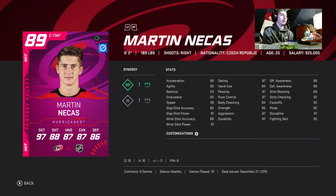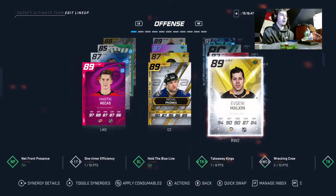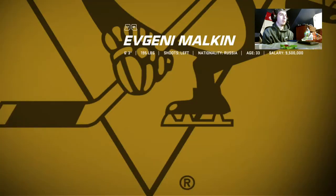Next up we got Mark Martin Nekas — not 100% sure how to pronounce it — but he's up to an 89 now so it's pretty good. Six foot two, 99 speed, a little bit lower on the shot, but it's pretty hard to take him off the puck. He's very well-rounded and he's up to 90 face-off, so I might move him over to center — we'll see.